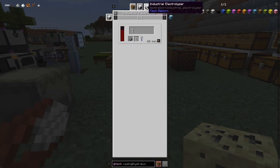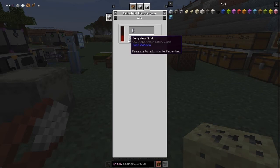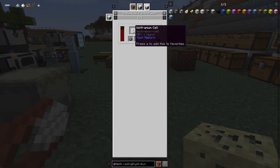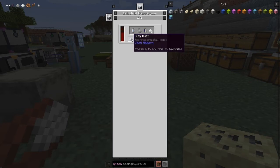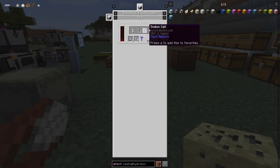The uses of tungsten get interesting here. In the industrial electrolyzer, tungsten plus an empty cell will produce a wolfram cell. The uses of wolfram cells: you can make iridium ore and you can make platinum dust — you need beryllium and lithium for those. Let's look at the recipe for lithium cells: from clay, you get a lithium cell, silicon cells, sodium, and aluminium dust, which is nice.